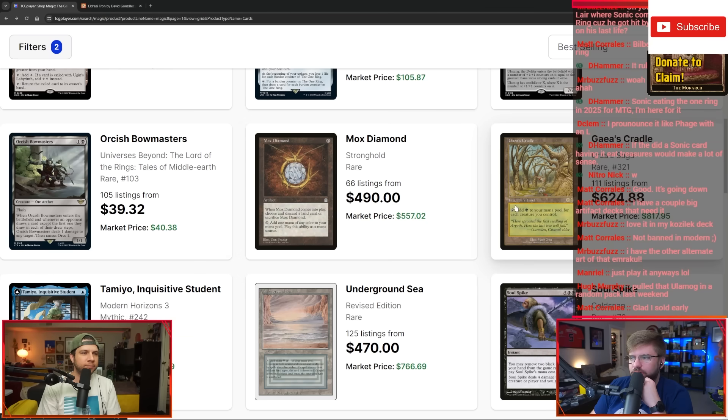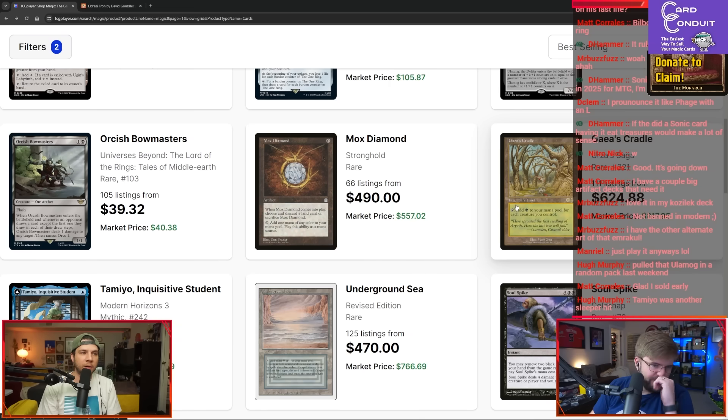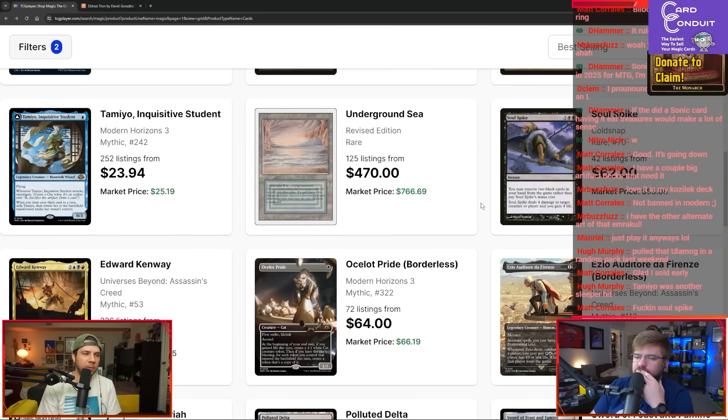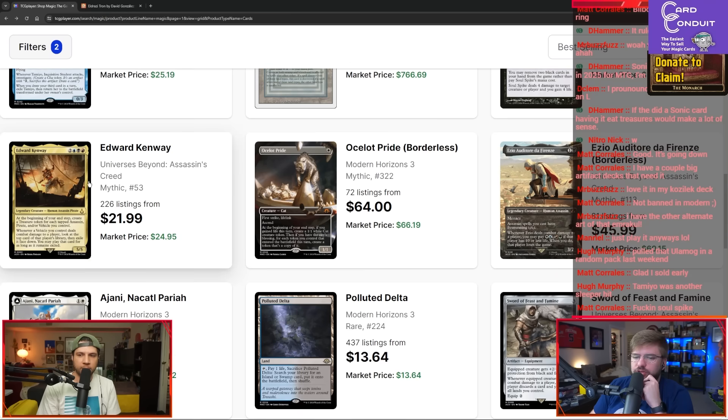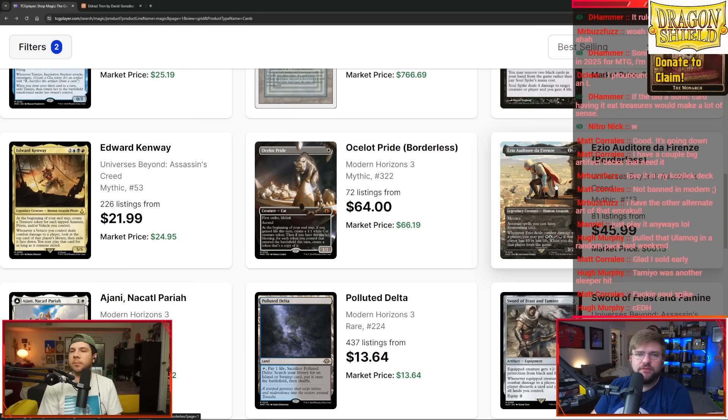There's some Reserve List here — Mox Diamond, Gaea's Cradle — still some of the best selling cards. Mox Diamond is the Reserve List Mox that in my opinion isn't even that great when all is said and done because of the card disadvantage, but in a very competitive format for a finite card where there just aren't enough copies, the price doesn't surprise me. Moving up we've got Edward Kenway and Ezio — the two best-selling Assassin's Creed cards popping right now. People want to play their assassins or vehicles, and Ezio lets you shove all your Assassin's Creed stuff into one five-color deck.